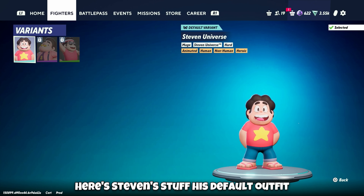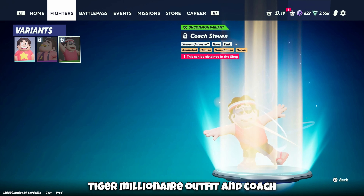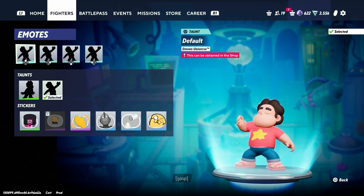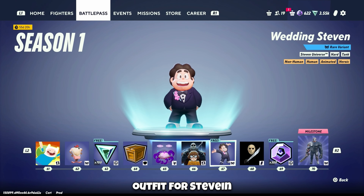Here's Steven's stuff. His default outfit, Tiger Millionaire outfit, and Coach outfit. And his emote and his alternate emote.